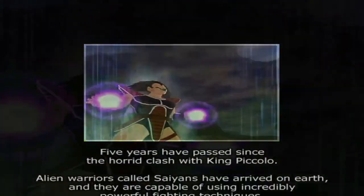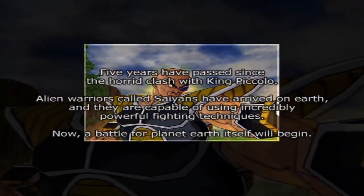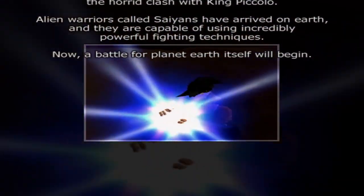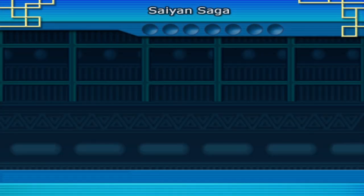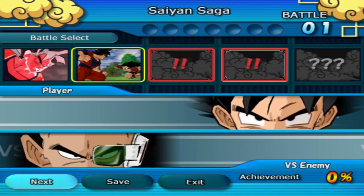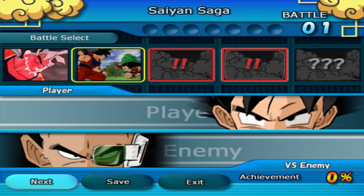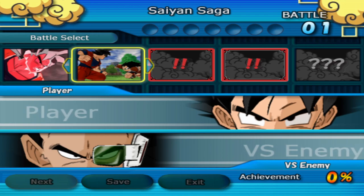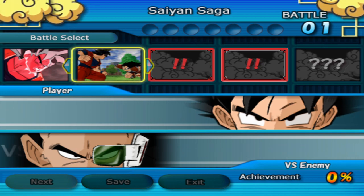Five years have passed since the clash with King Piccolo. Alien warriors called Saiyans have arrived on Earth and they are capable of using incredibly powerful fighting systems. I definitely think out of all three — the whole series — Tenkaichi 1 is slept on. I really think it is. I like the way it handles the story mode. I like these squares, and it basically has all the fights you could have, and you have to win them with specific conditions. I also like that.